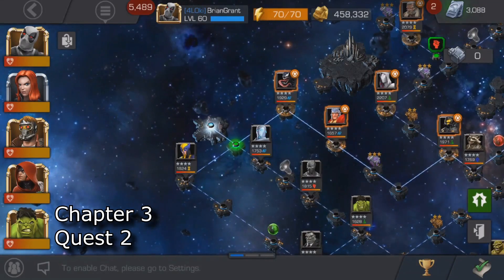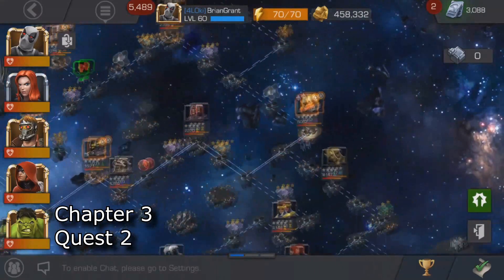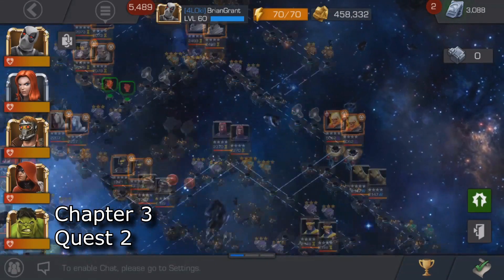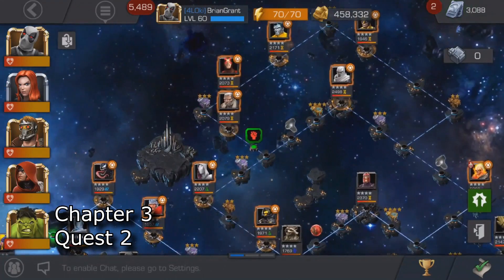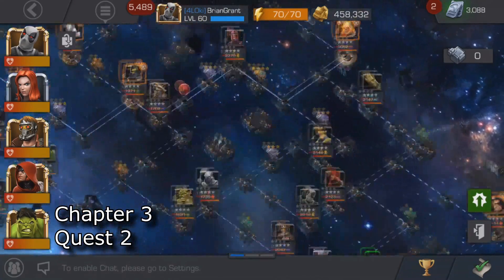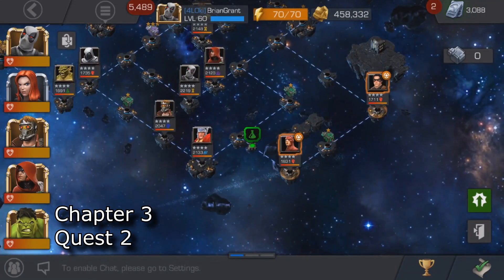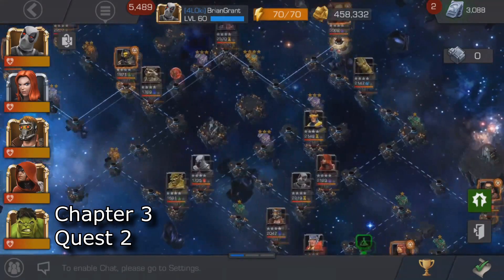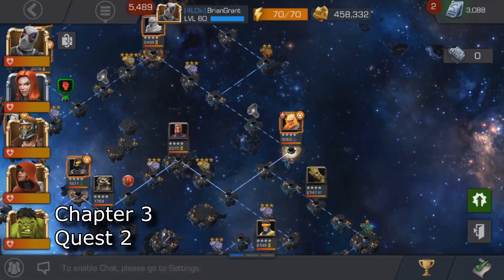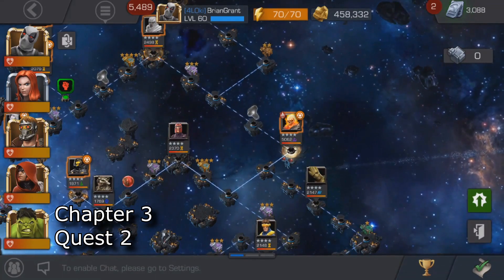Alright, here we are in the final map — Chapter 3, Quest 2. You can just take the path that I have highlighted here in the center of the screen, and that'll take you to the final boss for this event. There are a couple of class gates in this map — I believe it's only this map. There's a Skill gate up here, and down towards the bottom right corner we have a Science gate that'll take you through that path. Also, this map is actually huge — there are eight paths on this one, and I believe there's normally only seven. Speaking of spreadsheets, let's go right to the energy spreadsheet.